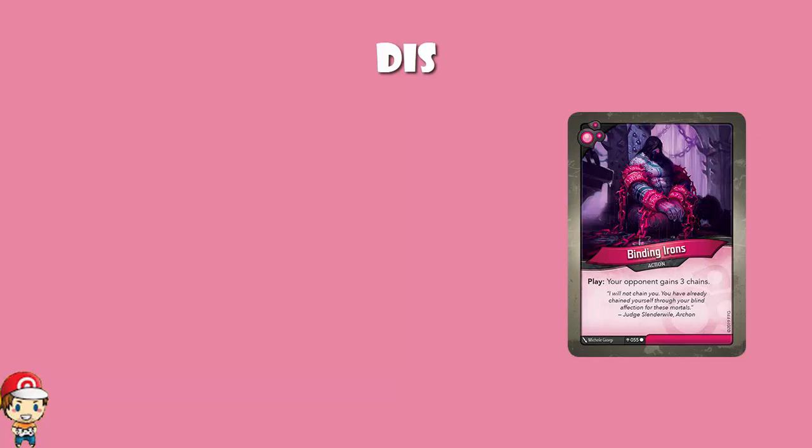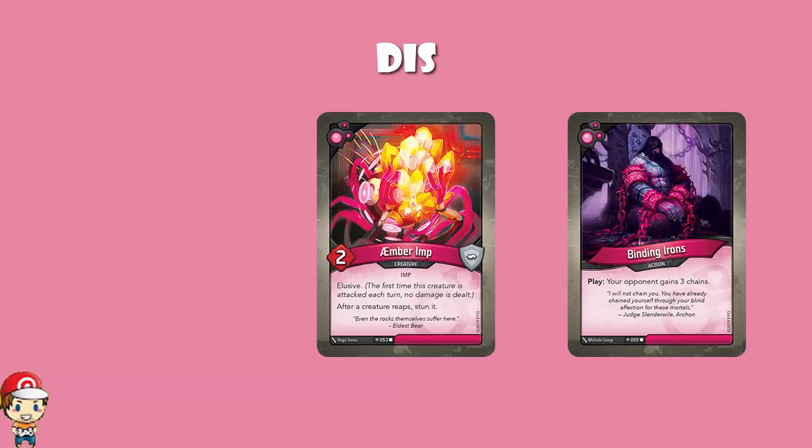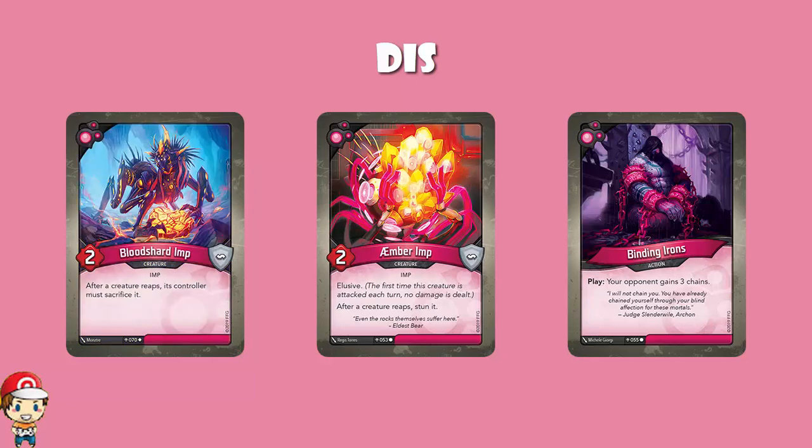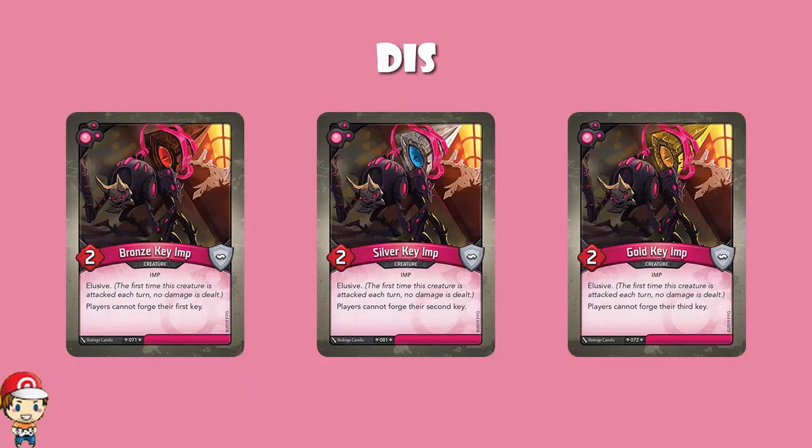They had Amber Imp — when a creature reaps, stun it. We saw stuff like Zedizic Shockworm in Mars that did pretty much the same thing, but Dis went further with Bloodshard Imp: after a creature reaps, its owner must sacrifice it. We saw the Key Imps that literally said players were unable to forge a particular Key. So if you forge your second Key and then play a Silver Key Imp, your opponent cannot forge their second Key until they take it down — and you already forged, so it doesn't really matter.